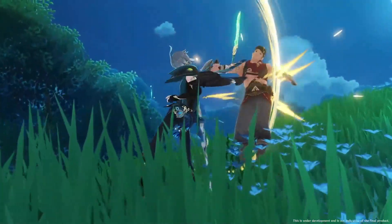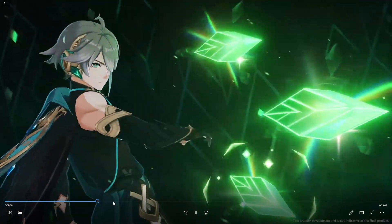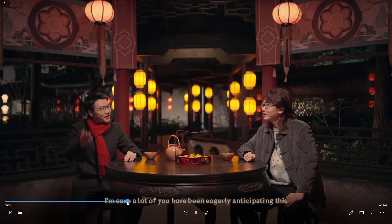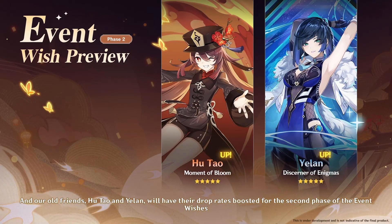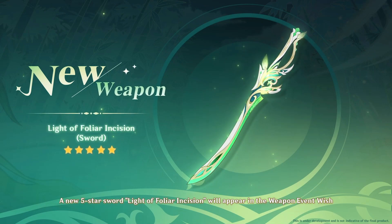I will make a more detailed video about this — for now, this is enough. On the first banner we will have Alhaitham alongside a Zhongli rerun. Yao Yao will be available on both of these banners as a four-star option. In phase two we have Hu Tao and Yelan reruns, so no Ayaka, even though she gets a skin this patch.